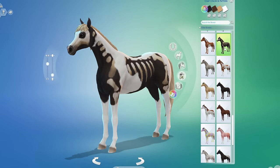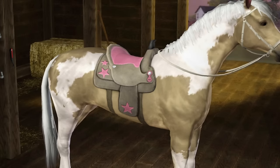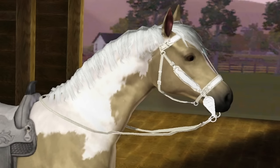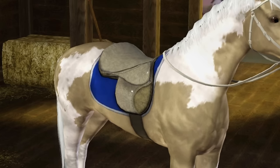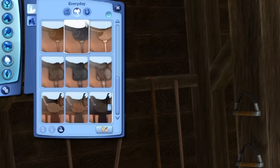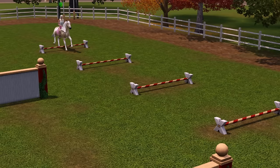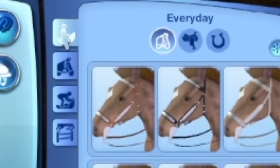Sims 3 had a pretty decent range of tack, with three types of western saddle, three English saddles, one racing saddle, two English bridles, two styles of breast collar and one saddle pad to match each style. And of course, you can customise the colours and patterns on these to a ridiculous extent. One thing I really liked in The Sims 3 is that the horses actually had a lot of outfits. While you could only customise two outfits in the initial creator, once your horses started learning how to jump and race, you would end up with a total of five outfit types: untacked, leading, everyday, jumping and racing.